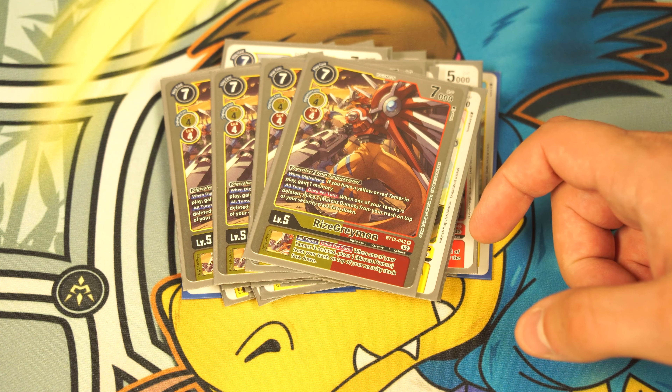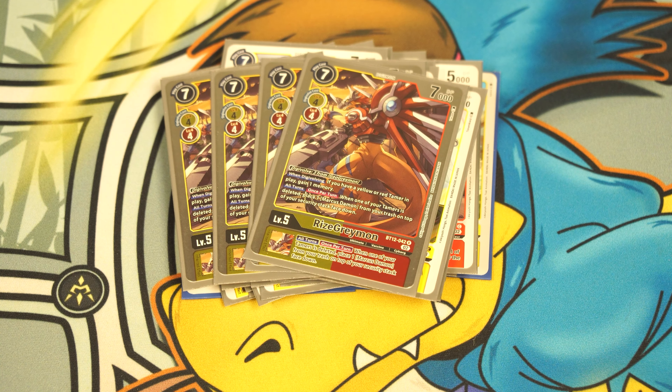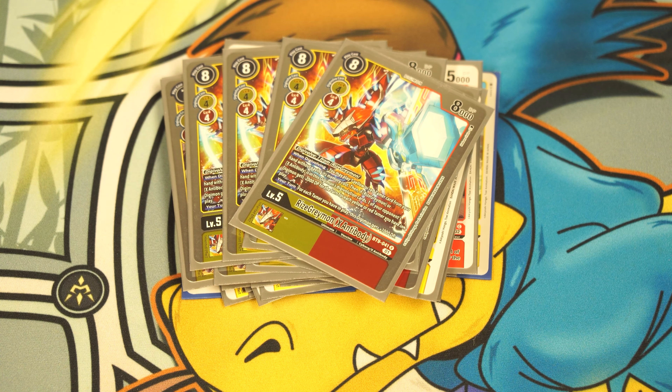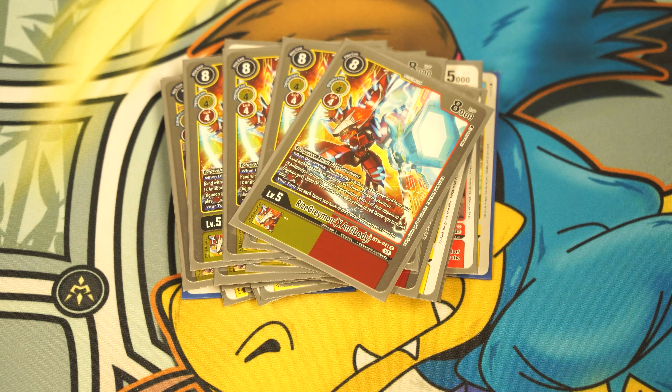GeoGreymon's inheritable is the same minus 2,000 when a yellow or red tamer suspends. What makes the yellow build special is that we're playing nine copies of the yellow hybrids, which allows us to play yellow hybrid Shine-Greymon. The deck can randomly OTK your opponent out of nowhere — Marcus can punch your opponent in the face, you can hybrid for game, and you can use hybrids to evolve into other ultimates.